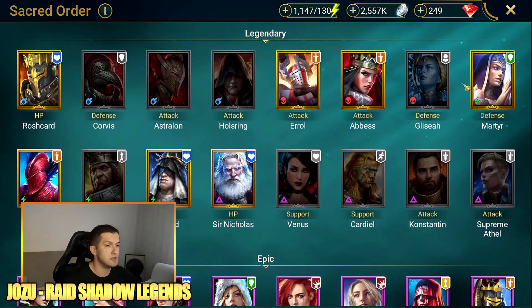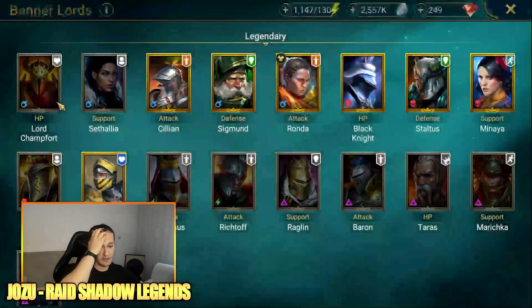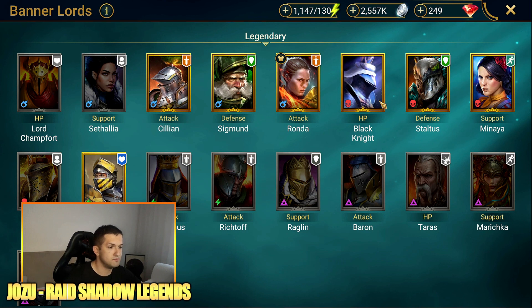In my case I have decent champions that take down waves easily, so that's the main reason I go for stage 20. You should check the champions in your own account — for example, if I had Septimus for the Banner Lords faction, I would 100% try to farm stage 21's boss. Since I don't, I farm stage 20. Stoltus is pretty good against waves, Ronda is pretty good against waves, and Segment as well since he has an AOE provoke.